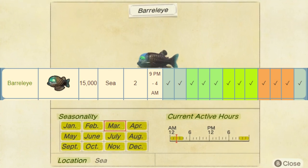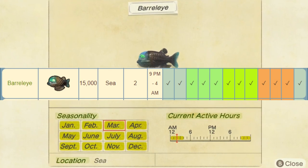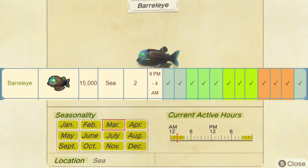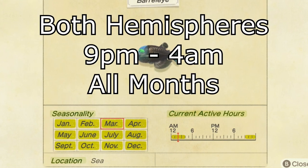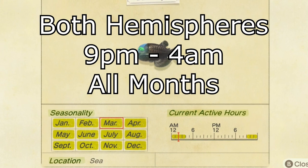First off, the Barrel Eye is a fish that sells for 15,000 bells and can be found in the ocean with a size 2 shadow. This fish spawns between the time of 9pm to 4am in all months for both northern and southern hemisphere.